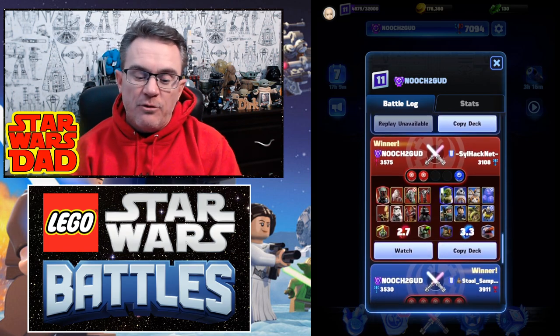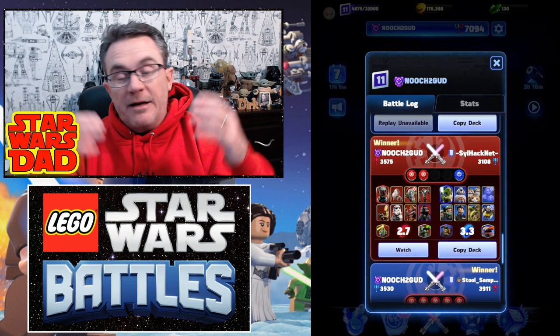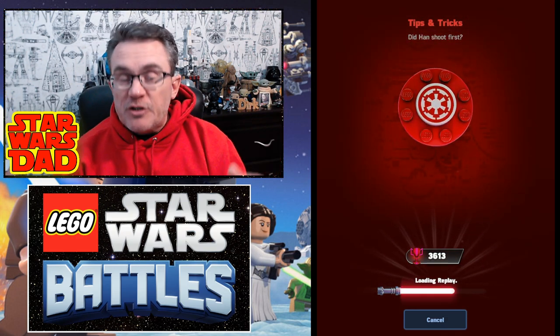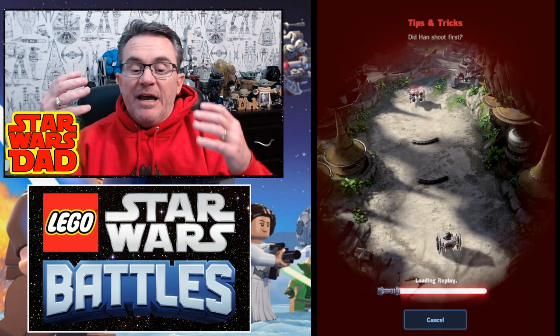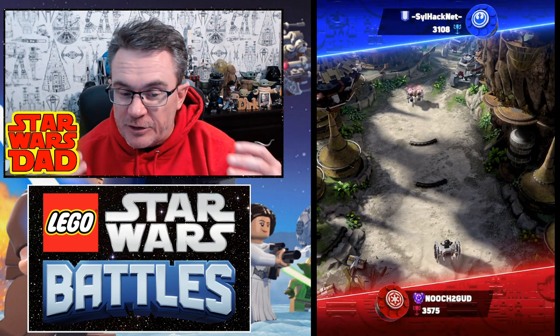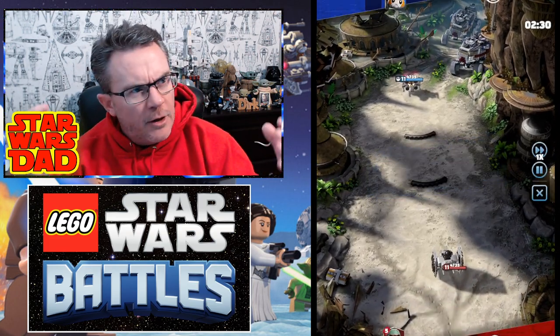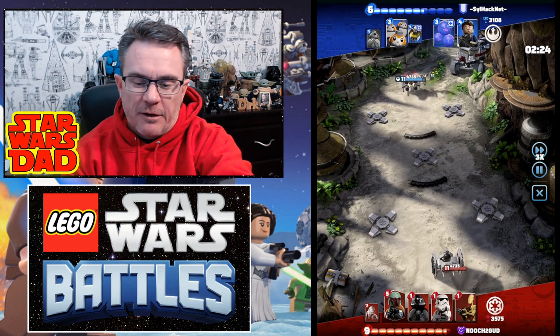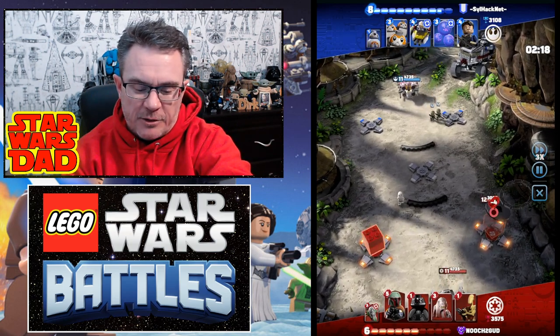This guy is the new Difference Maker on the dark side. Let's watch a battle where I used him here recently, just so you can see what he does. A level 7 Klaus, Klatoonian Raider, against level 11 and 12 units. Let's go ahead and fast-forward so we can see him in the roster.